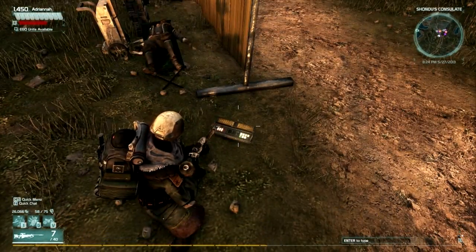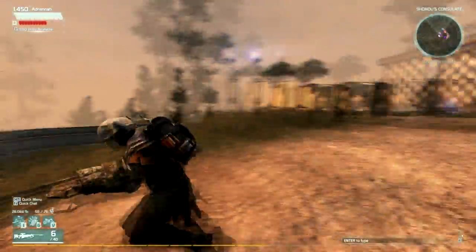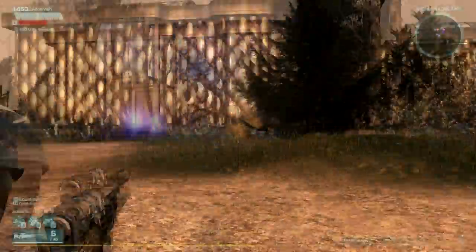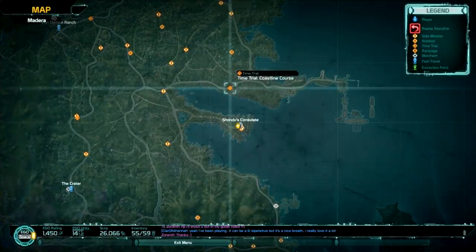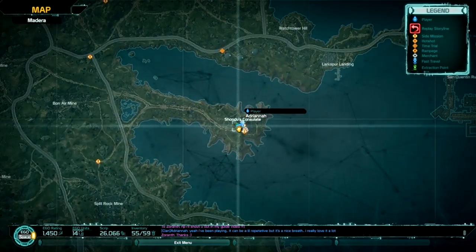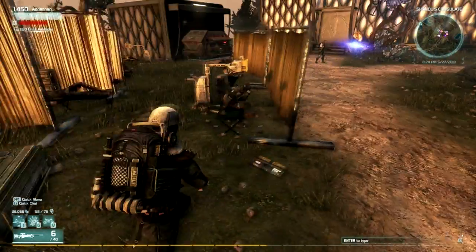This is the second one actually. When you come into Arashandu's place — it's right here. Let's zoom in on the map. There you go. It's right by the ammo box, actually.